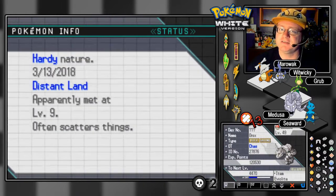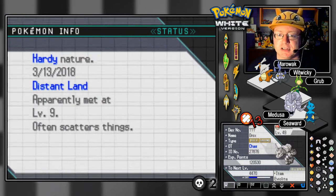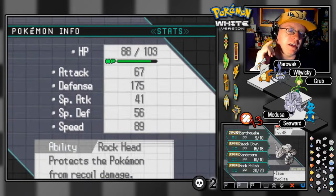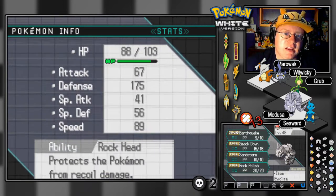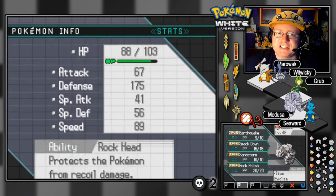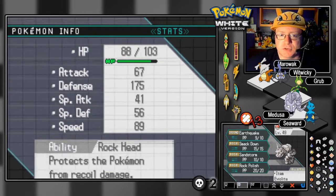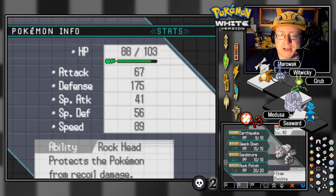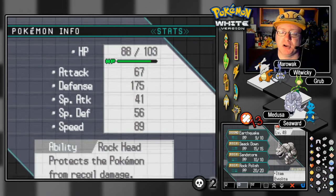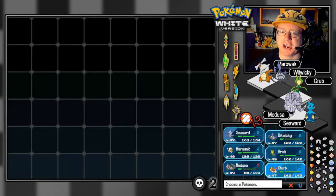And last but not least, our final active member on the team: we have Medusa, our Synonian Onyx at level 49. She's got the Eevee Light to boost up the defenses quite nicely. The nature is Hardy. Rock Head is the ability. We've got Earthquake, Smackdown, Sandstorm, and Rock Polish for the moves. And we had a Chirp — our little aerial taxi cab.